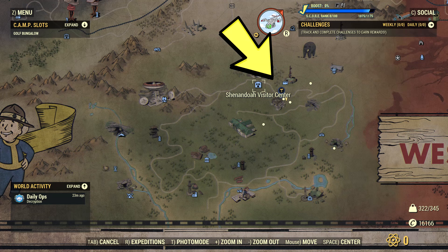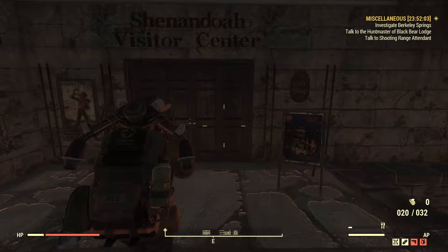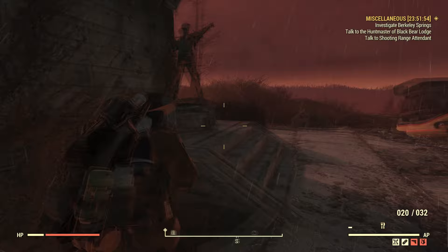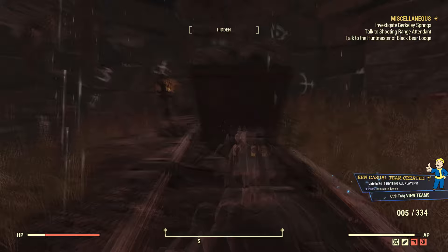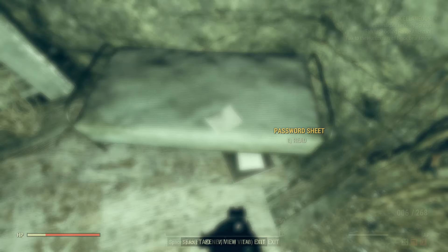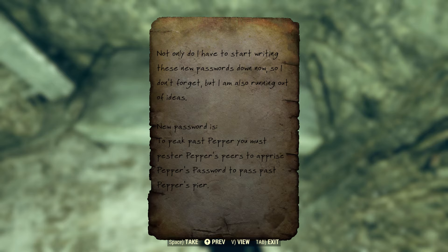Slightly to the east of all these locations we have the Shenandoah Visitor Center. The main building is currently not accessible. I believe there'll be a lot of quests here — if you go to the old Cremora Mines at the very southwestern part of Skyline Valley, there's an entrance to the mines where you can find a hidden node with a password connected to the Shenandoah Visitor Center.